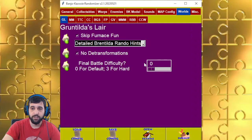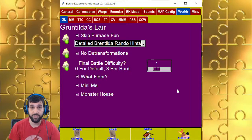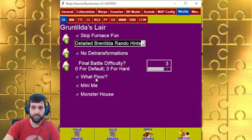A final battle — if you click on zero, it's the default. Otherwise, any one, two, or three will make so that you have three options. What Floor changes the collision of the floor to zero so you just go through the floor and it'll put a jump pad so you can jump on top. Mini-me will make Gruntilda smaller, and Monster House will put enemies on the area. The difficulty level determines how much there is — so for What Floor at level three, you'll remove more jump pads; for Mini-me, higher difficulty means she's smaller; for Monster House, there are more enemies.